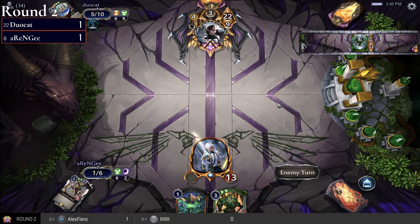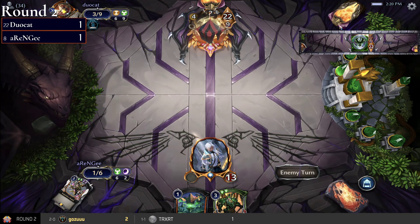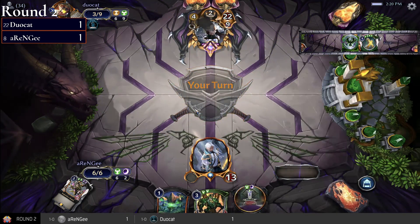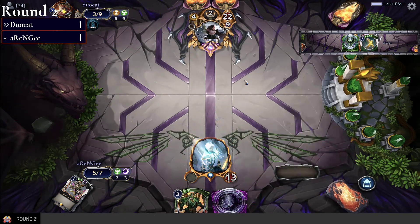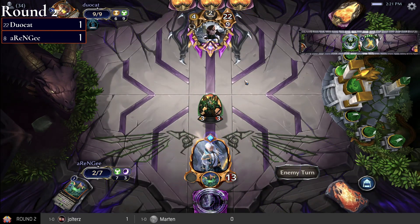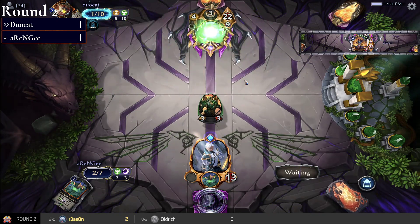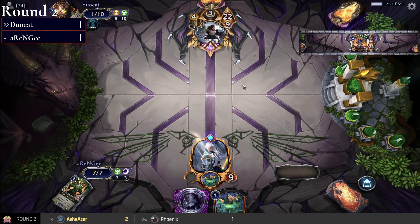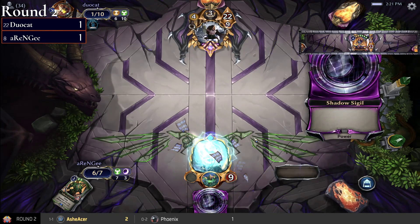If I remember correctly, duocat already has Coveted Gemstone in play, so can fetch Road of Burden anytime now — that would help get rid of one of the Maktos. Actually duocat went and grabbed Martyr's Chains, which is interesting. That's another way to get rid of Maktos — you can play them all you want and just keep killing it every turn with Diana. I guess this game looks like it's over. Blueprints — not really what rng wants to do at this point.